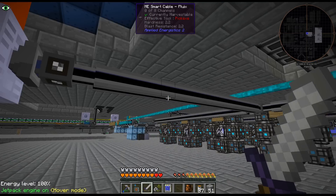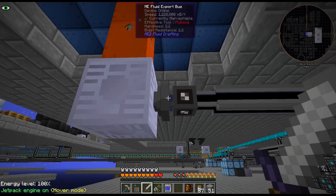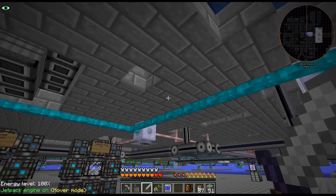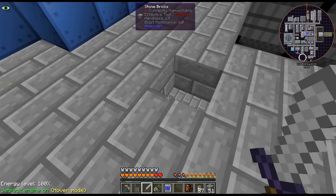I have distilled water. Should we just do P2P directly into this? Or use distilled water elsewhere. Yeah, we got our steam up and running.